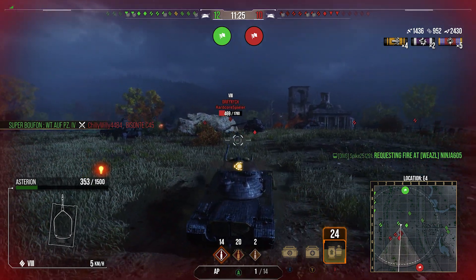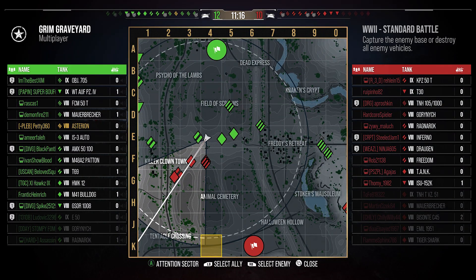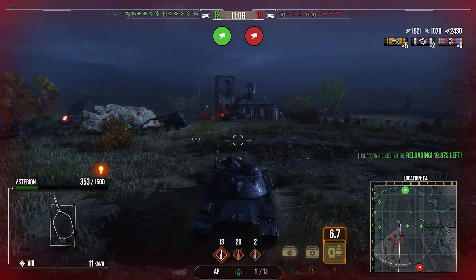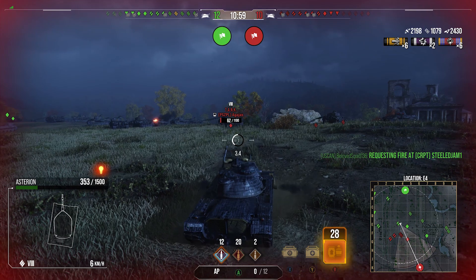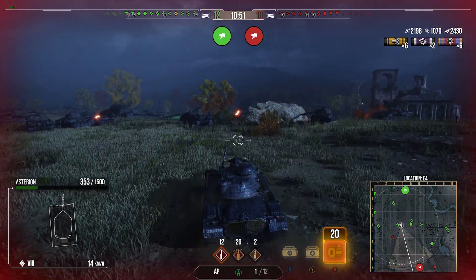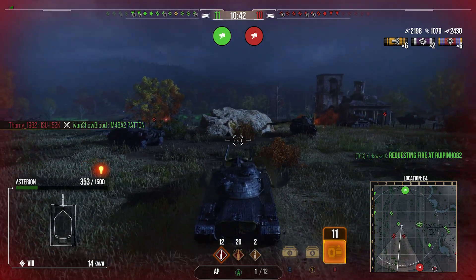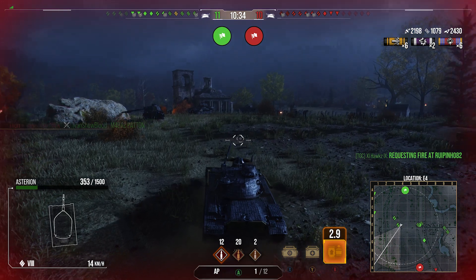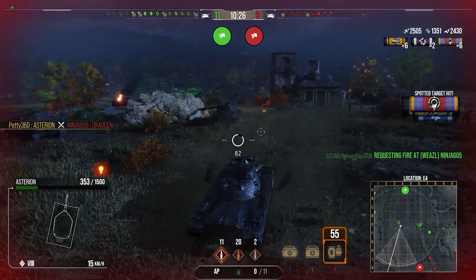We were pushing aggressively because we weren't getting punished. It seemed like they had a lot on the hill and not much down the two lines, so we pushed aggressively over the ridgeline. Clearly that was wrong and we took some big hits, so we have to be more careful now. We're at 1400 damage with 952 assistance and 2.5k blocks so far. I was thinking the thing that hit me so hard could be something like an ISU-152K with its big gun.